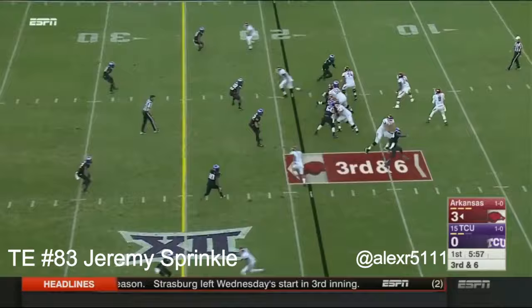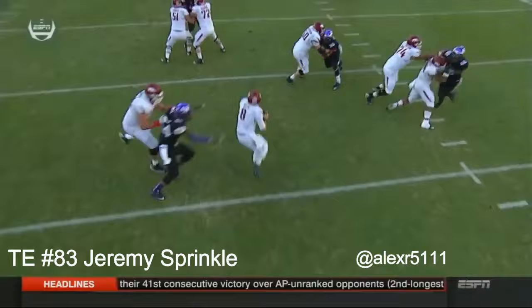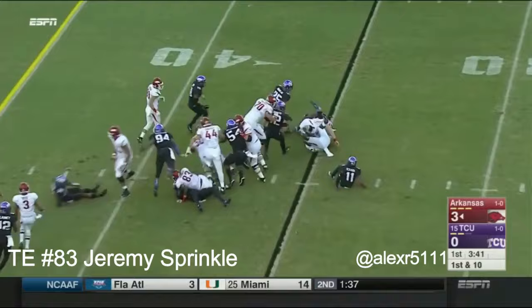Third and six — pressure off the edge and he's swung down. Carraway from the other side working on Skipper, gets around to the outside with quickness. This possession ends with a deep throw down the field — Dominic Reed is their speed guy.